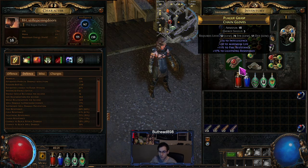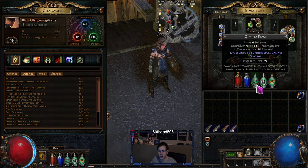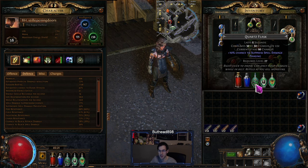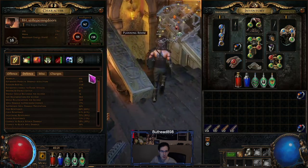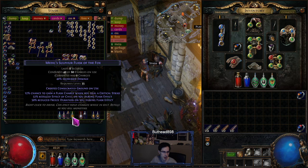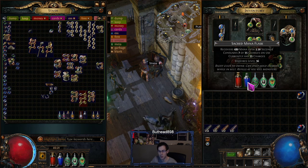On gloves, get life and resistance. Make sure you get some Strength somewhere - you're going to need a lot of Strength for this build, so Heavy Belts are really good. For flasks, it's based on what you can find. I've got a Quicksilver, an Onslaught flask, a Phasing flask which is really good for these events, and a mana one which is a wasted slot. It'll probably get replaced with a Jade flask once I find one - I haven't seen one yet.